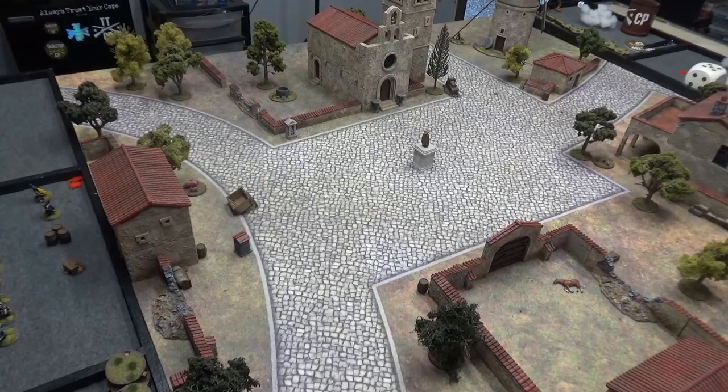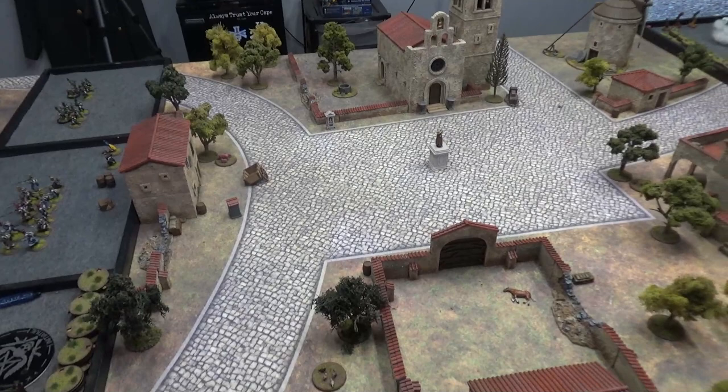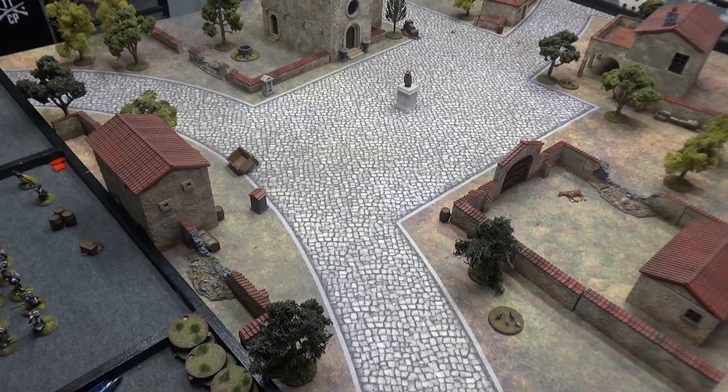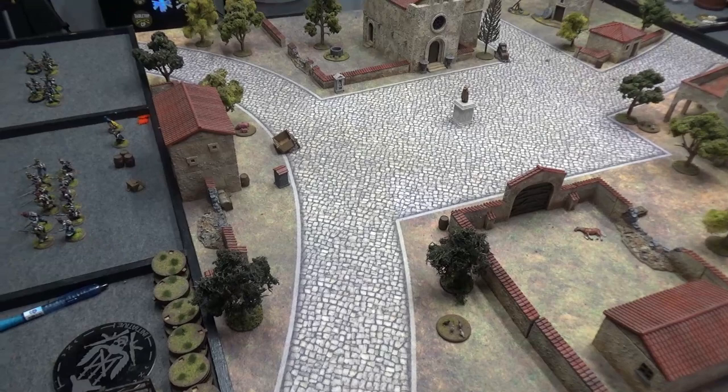We can load up one whole group into one corner or spread out - however we want to do it based on how the plot points come out. There will also be a random event we roll for at the beginning - there's a D10 Sharp table we'll roll on to see what we get for a random event for each of us. As for the bad guys, they're going to be non-player characters.